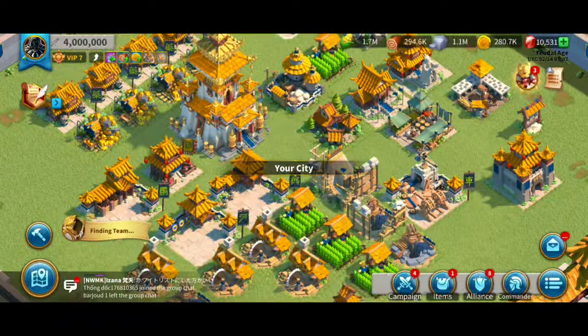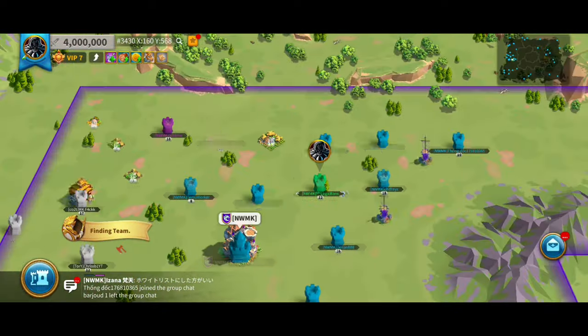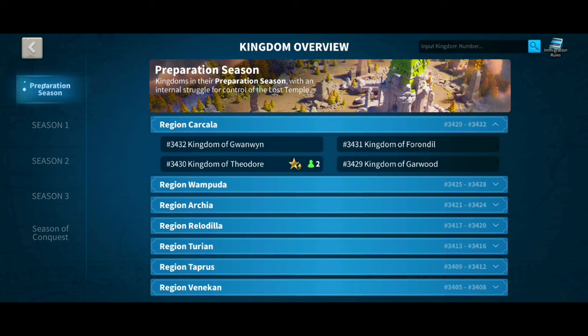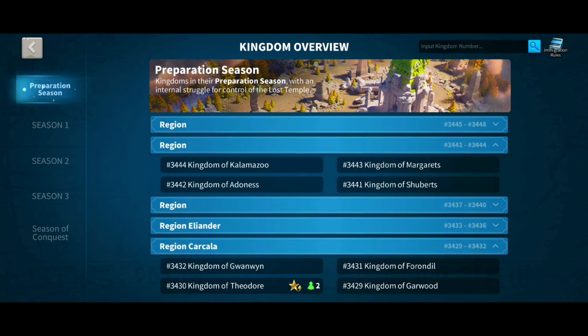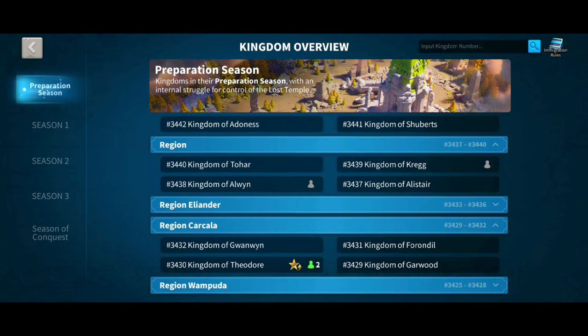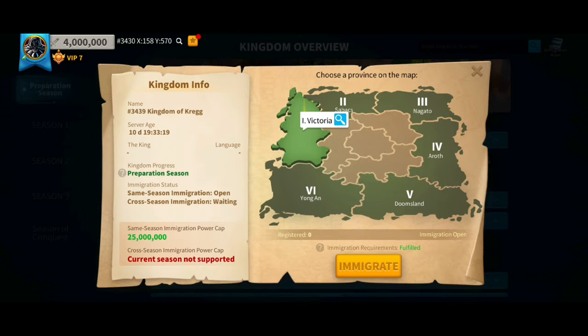Let's have a look at where this account is now, which is on kingdom 3430. The maximum 10-day migration on this account will be 3439, which opened for migration 19 hours ago and is 10 days and 19 hours old. This is my target for migration. When I reach this kingdom, the altars haven't been taken yet — I'm stepping back in time with my powerful free-to-play account.